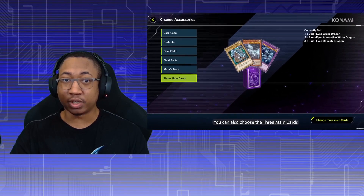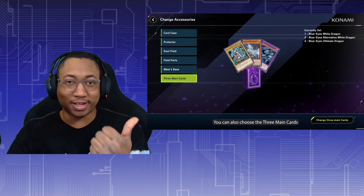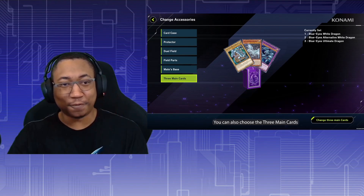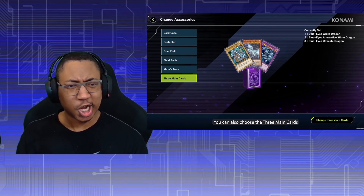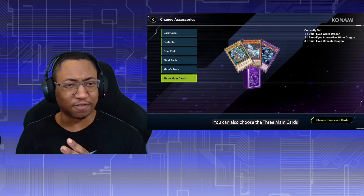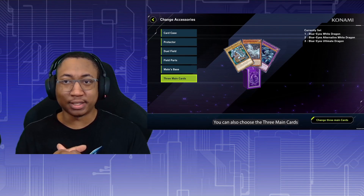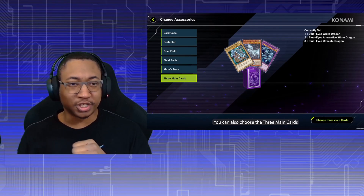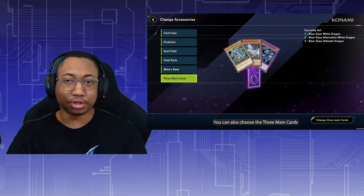Next is a bigger view of that screen, showing all the things you can customize when you go into a duel: your card case, deck box, protector sleeves, dual field, game mat, field parts — which might be your graveyard, deck, and banish zones — and your mate's base, which is like your little encampment or pet area that you get to design. And then you get the three main cards. Customization — no one really cares about that, honestly.